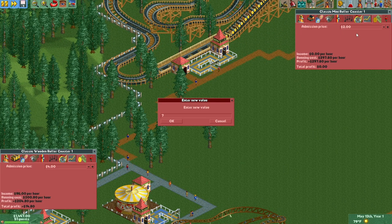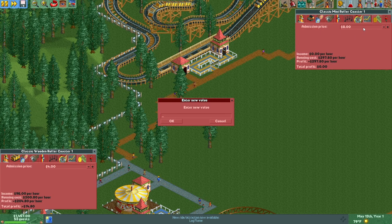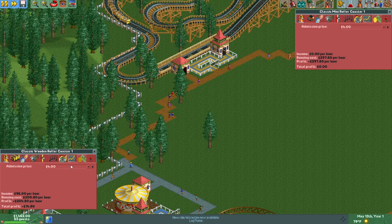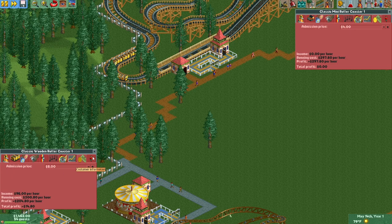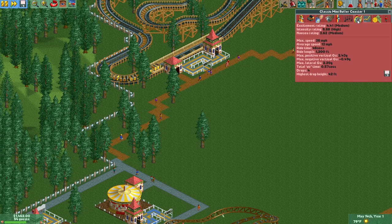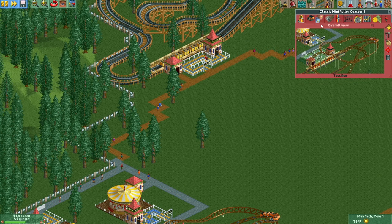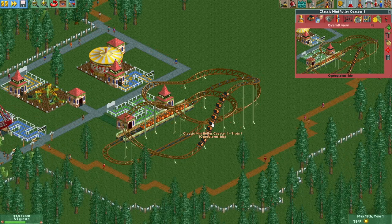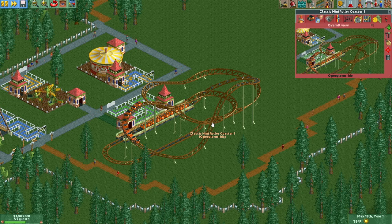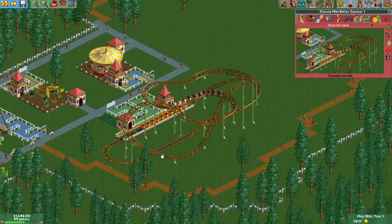Let's try $4 on the Mini and $8 on the Woody. They're all medium stats — slightly intense. Look how derpy these are. So I guess this is the precursor to the Junior Roller Coaster in RollerCoaster Tycoon 2, and the Junior Roller Coaster doesn't have access to these steep drops. So that's interesting. Very fun.